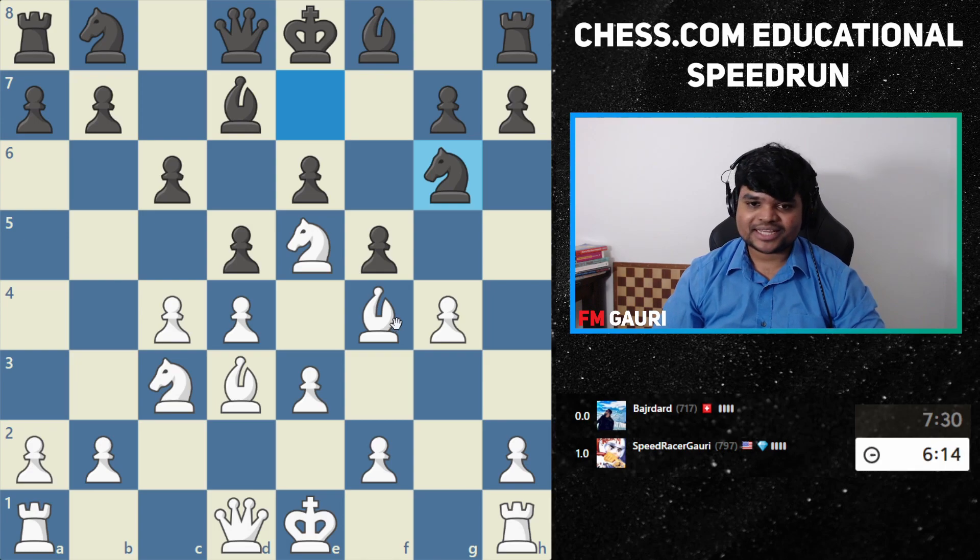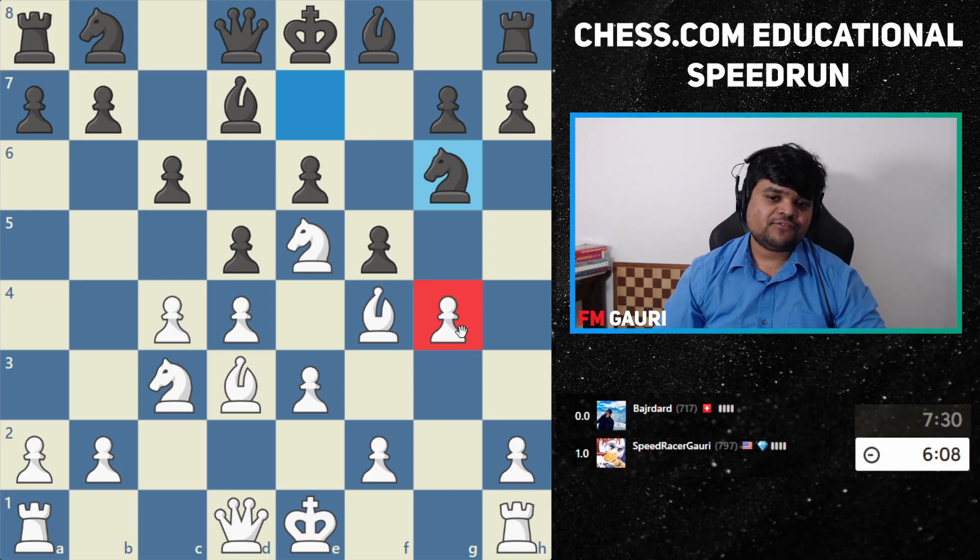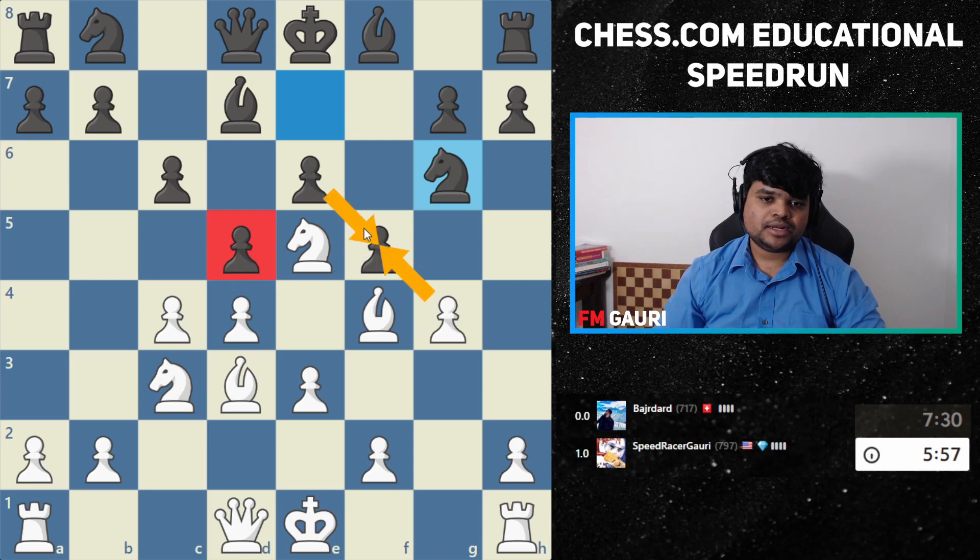The g4 move has an actual effect on d5. What I mean by that is when I take the pawn, he loses the pawn on d5. I'm going to take this pawn — I need to decide whether to take the pawn or the knight first.